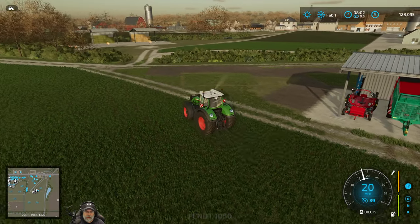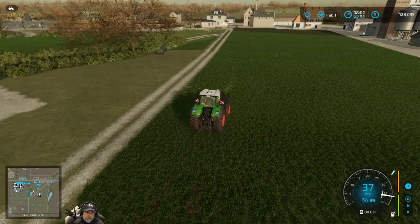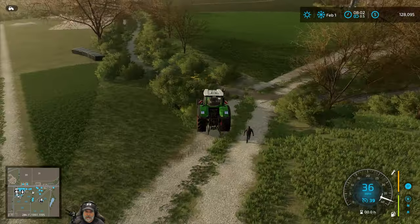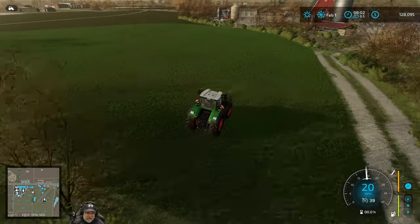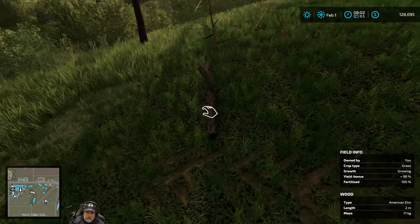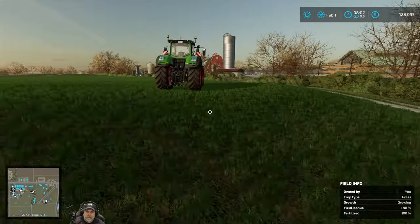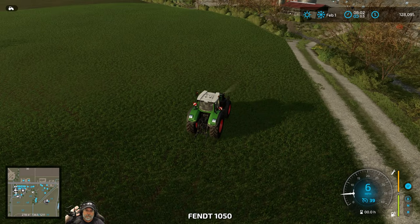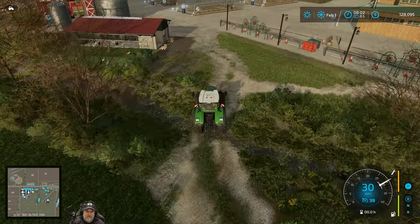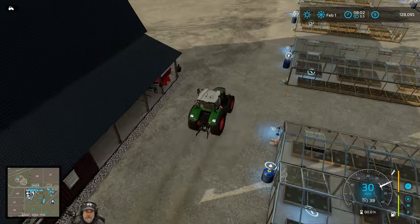Okay, let's go get one of our big trailers and we're going to head over to the train station. This Fendt goes so fast — oh wow, it spins out. We'll grab this one on this side because it's easier to get to.